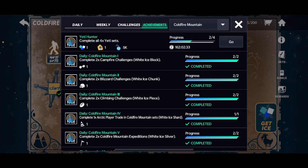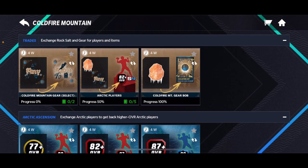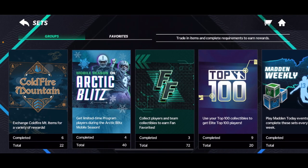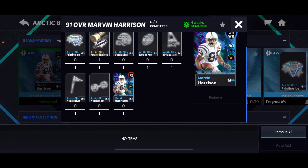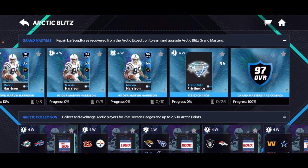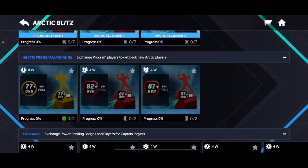If you complete all these you get — I don't even know what that is, a present I think — and 5,000 points. You can get your free Reggie Wayne; it's 89 overall for right now, and tomorrow you'll be able to get another one if you have the advanced ice tools. It's honestly pretty cool, and obviously we have 97s coming pretty soon.